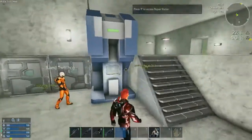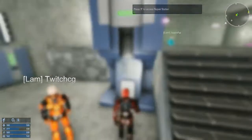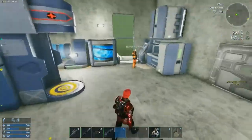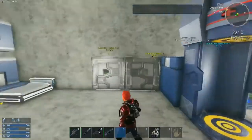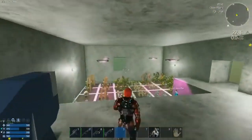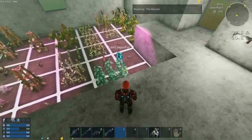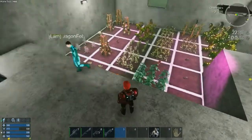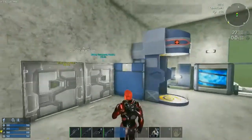We also added a repair station, which is very nice because I was running low on armor durability — so now I won't die as easily. We have a problem though: I took my suit off to repair it and then hopped down into the farm to plant stuff and couldn't get out. Oh, there we go.